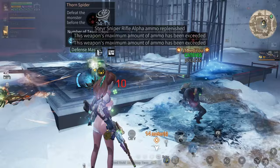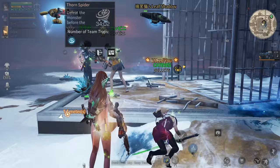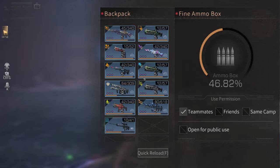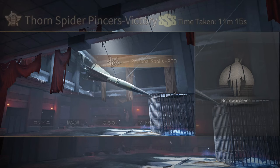We can enhance the sample later at the NPC. But first we need to use the flame tower to clear this area. Okay, let's insert and seal the sample. Thank you everyone for watching. If you have any questions about Life After, just drop them in the comments. I'll see you guys in the next video. Bye.